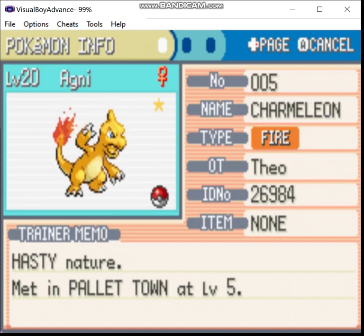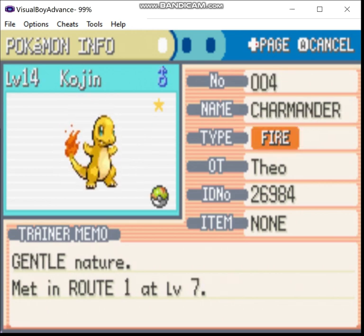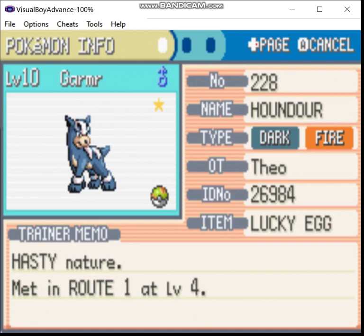I was able to figure out what their hidden power types were as well. Agnes is Grass, Sparrow's is Fighting, Caution's is Ground, and Garmor's is Psychic. Also did a little more level grinding too.